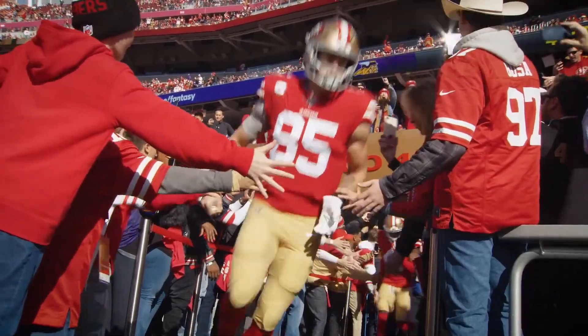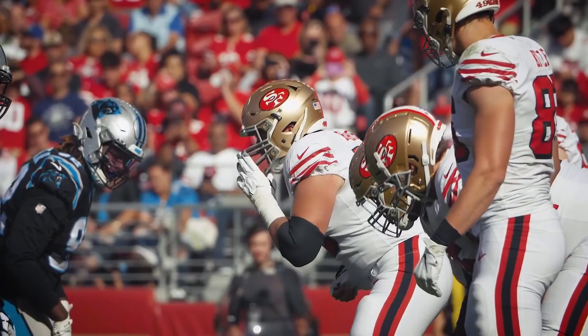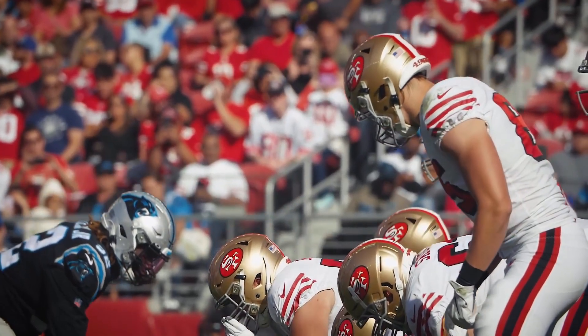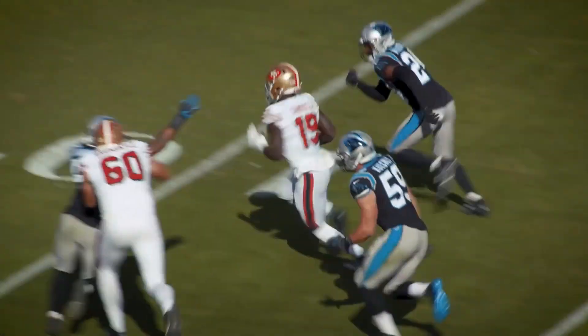In the 49ers' last four games of the regular season and playoffs, Deebo Samuel had 39 touches, was targeted 47 times, and gained 569 all-purpose yards. Every week, Shanahan made a conscious effort to get Samuel involved in the game plan.